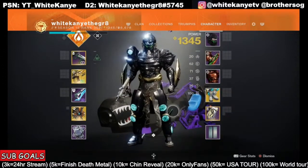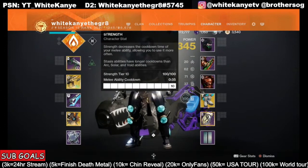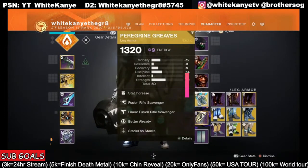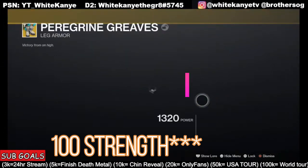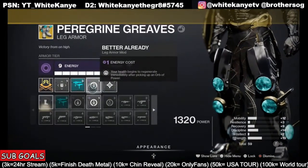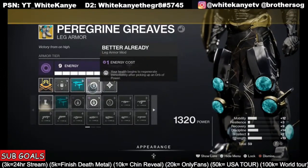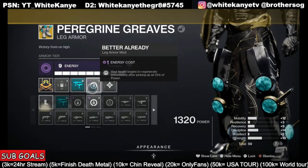We can do this shoulder charge every roughly 20 seconds with all the extra mods and 100 discipline. The last thing to point out — 'Better Already': your health begins to regenerate immediately after picking up an orb of power. So the second you shoulder charge someone, get the defeat, the orb drops, you're already healing yourself and you're charged with light two times to use your Lorenz Driver.